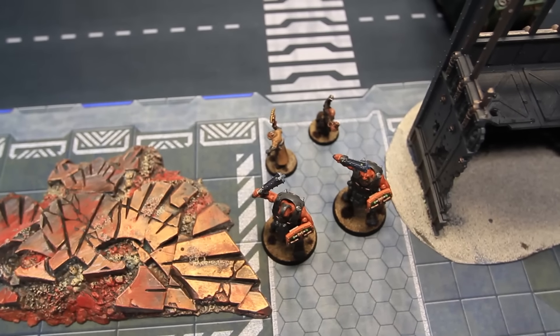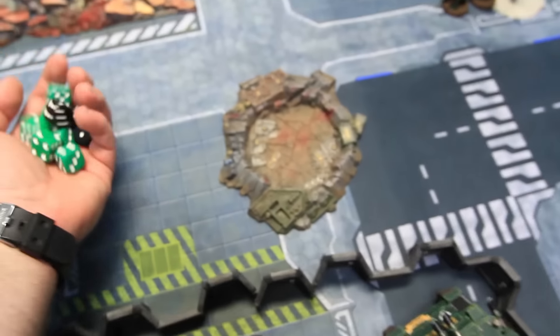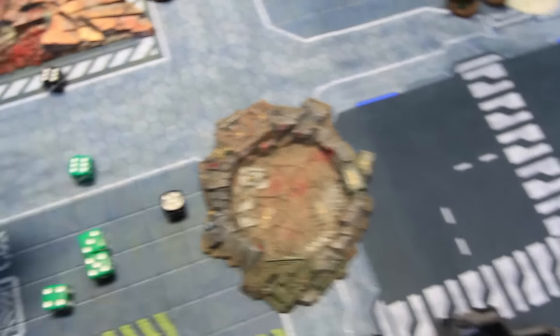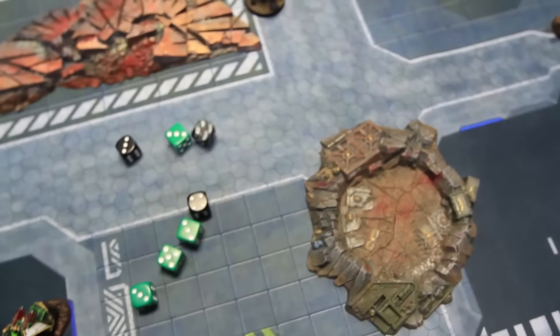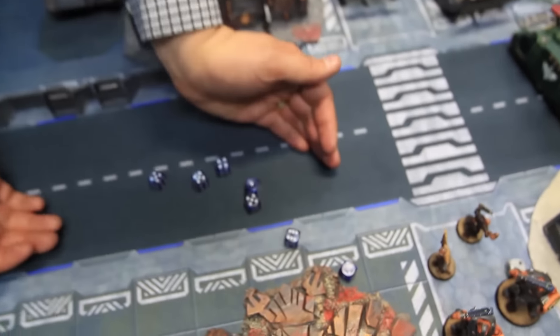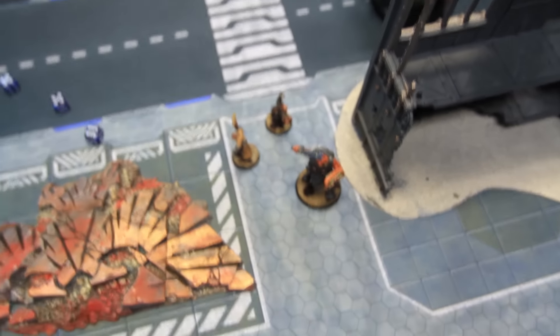Predator Squadron fires without Prescience on the Wyverns — three twin-linked shots and six non-twin-linked shots hitting on threes. All wound on twos. Seven AP two wounds — seven five-plus invulnerable saves. Three wounds get through — the front Wyvern is dead.